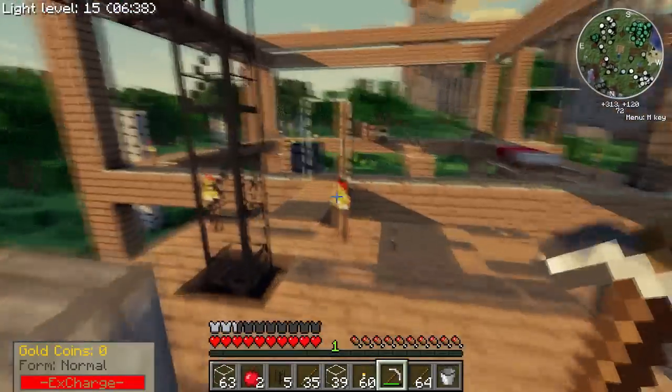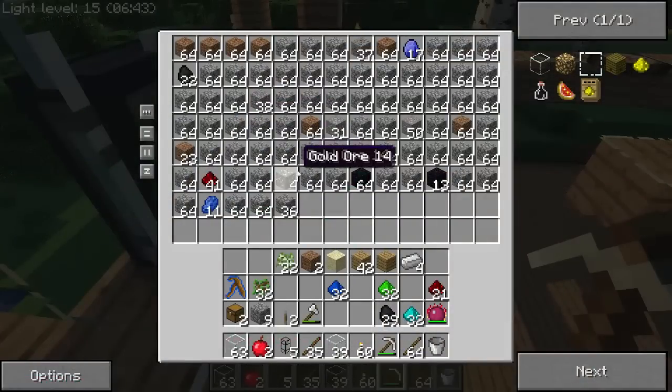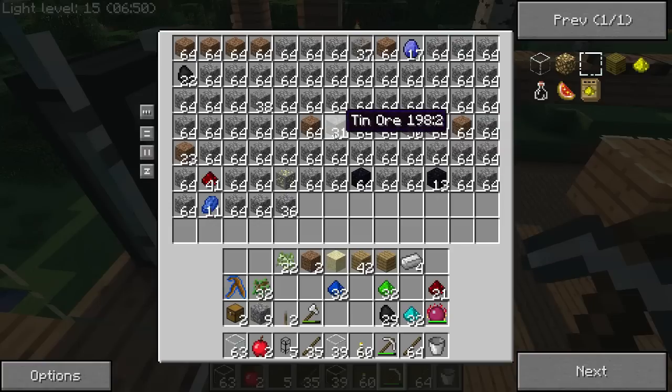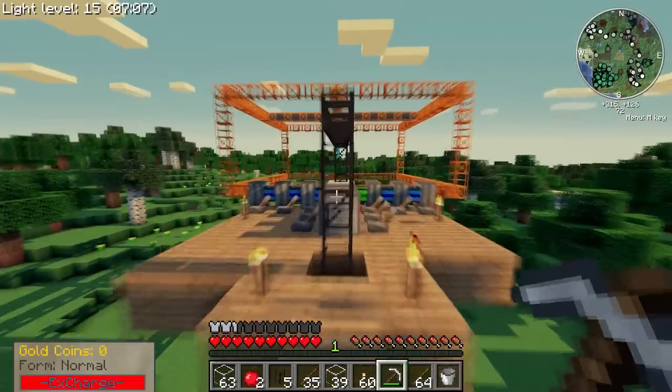Well first of all I better check on that chest — I wonder how much actual materials I got. Some gold — not bad. I actually made some obsidian, I wasn't expecting that at all. Some tin. Do we got any copper? Yes we do. A little bit of lapis. No diamonds — that's a little bit disappointing. Only a tiny amount of coal.